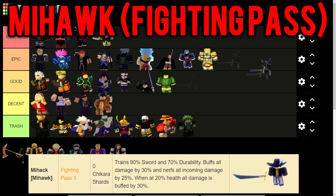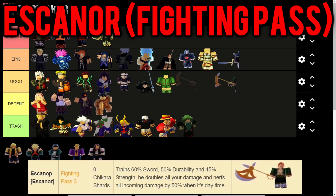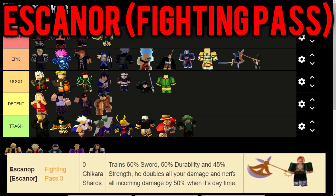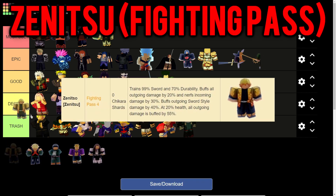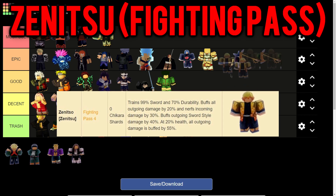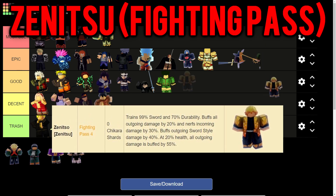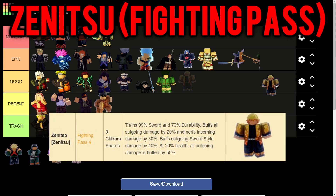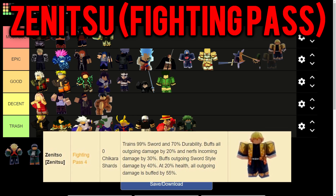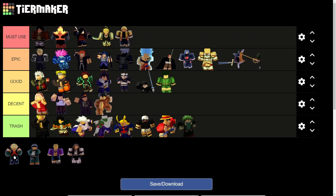Asconor trains 60% sword, 50% durability, and 45% strength, doubles all damage, and nerfs all incoming damage by 50% when it's daytime - very useful in the tournament dimension, making him an Epic champion alongside Mihawk. Then Zenitsu trains an unbelievable 99% sword - basically 100% - and 70% durability. That's why I said there's a champion better than Mihawk. He buffs all outgoing damage by 20%, nerfs incoming damage by 30%, buffs sword style damage by 40%, and at 20% health all outgoing damage is buffed by 55%. With sword style equipped and below 20% health, you deal an additional 95% damage - unbelievable for training sword and durability.